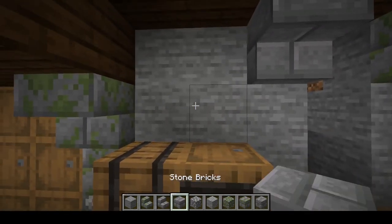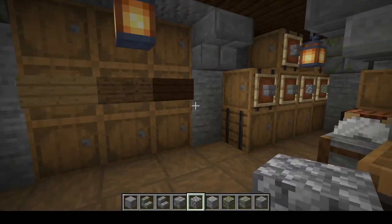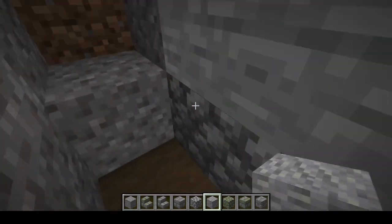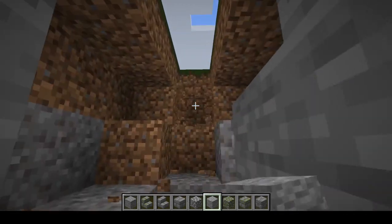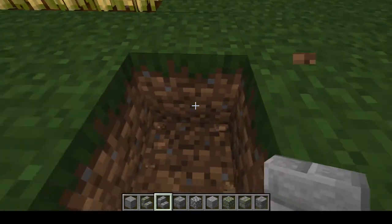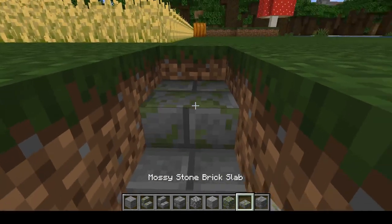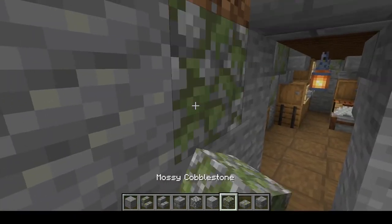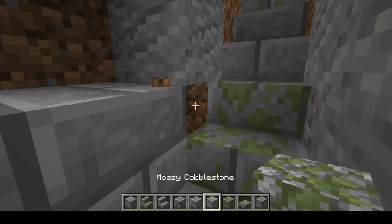I wouldn't go too hard on the variation - that way it still looks like you're built into the foundation of the actual structure. We'll put a piece of andesite, maybe a couple over here. Out in the front, I got rid of some blocks to add a bit of depth and block variation, and I put some mossy stone and stone brick so you can just walk right up and out of this place. Let's do a mossy slab because I love moss - now you can just walk right in and out. We'll add a little bit more block variation to make it look old and rustic, and you can add your own variation depending on the structure you're building.